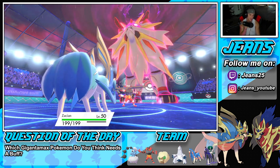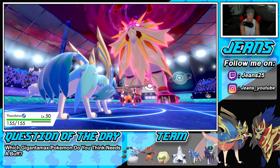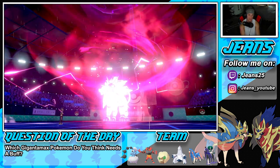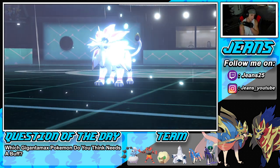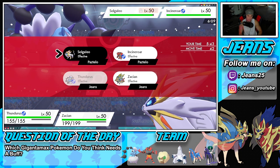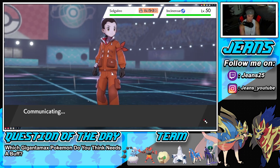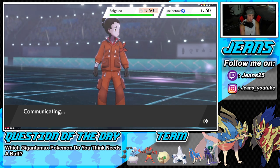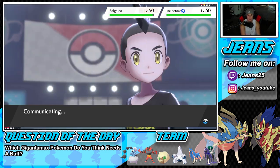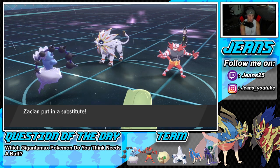I might want to read a Protect — these things are boosting and I kind of want to double down into Solgaleo, but I'm scared of Protect. I could set up a Substitute on Zacian just in case. A Substitute sounds gorgeous right now — just in case it Protects. Substitute is the reply! If he Protects, we're fine — he does NOT Protect, and we get rolling!